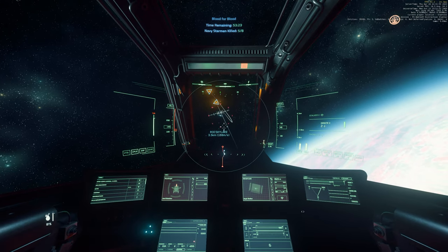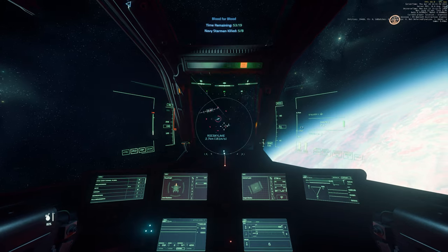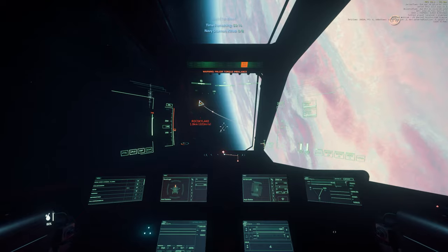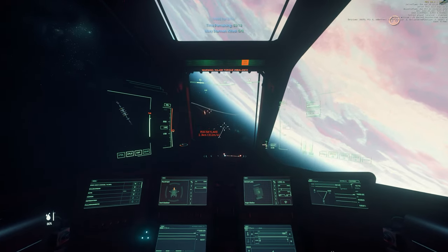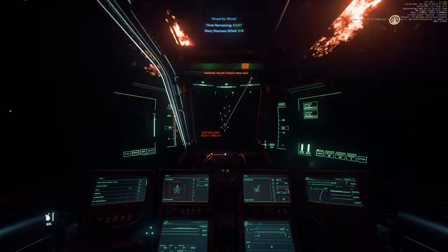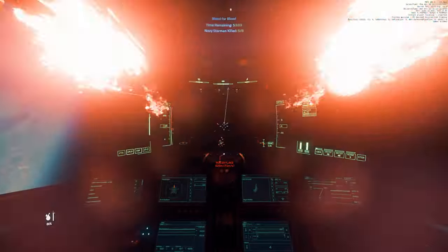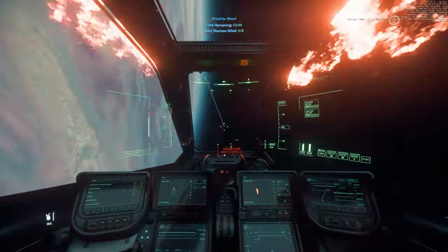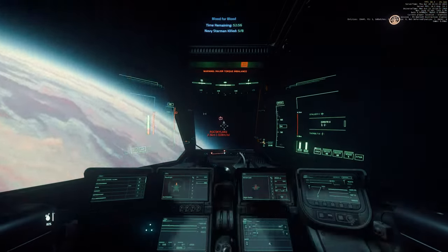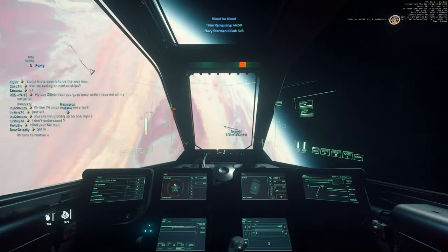Size-five torpedoes are slightly overkill for any target smaller than size two, so I typically go with the size-two missiles against any light fighter. Immediately the shield goes down on the Gladiator and the hull goes red.